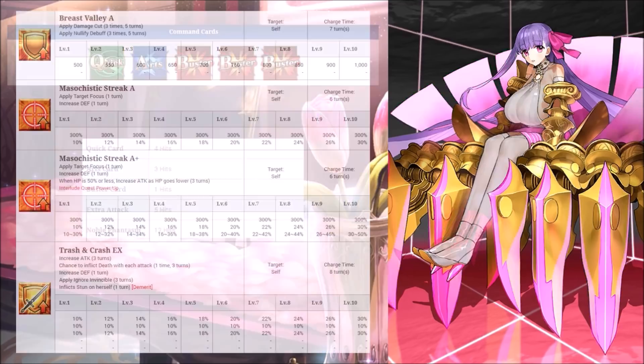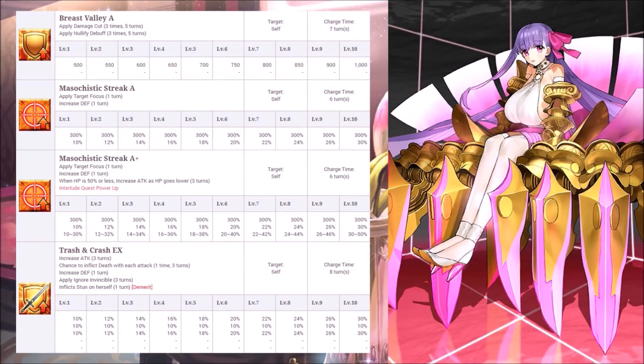For Active Skills, it focuses on two things: increasing her defense so she can tank for your team, or increasing her attack so she can abuse her Buster-dominant deck. The first skill will help nullify her third skill's stun demerit, and basically gives you a total of 3k damage cut when maxed out, which helps because that's like one-fourth of her overall health you saved. Obviously, her taunt is meant to save your other Servants, and works well with her first and third skill since it all increases her defense.